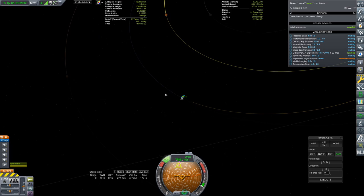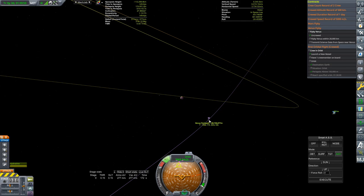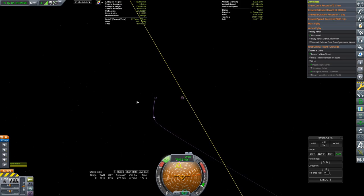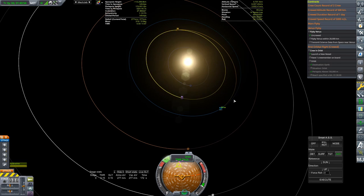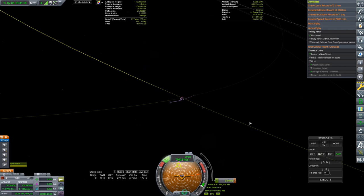Our flyby contract wants us to get within 20,000 kilometers — that's 20 million meters. We are at 128 million meters right now, so that is not going to do it. As we know from Kerbal Space Program, we can make just tiny adjustments to our trajectory anywhere on the way between here and Venus, and that is going to have a big effect on our final flyby trajectory.